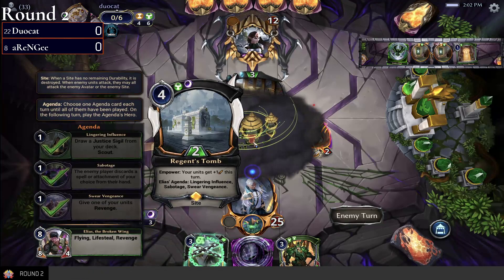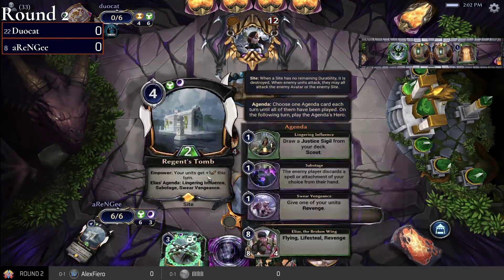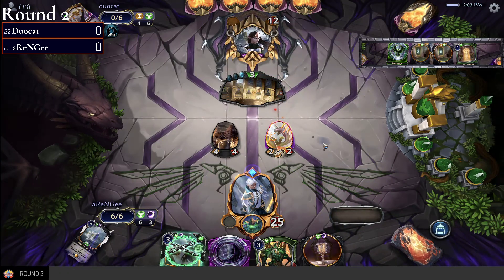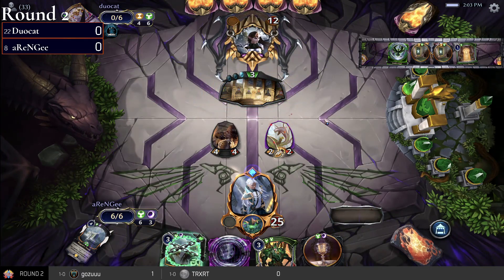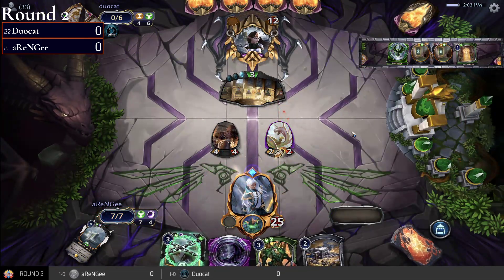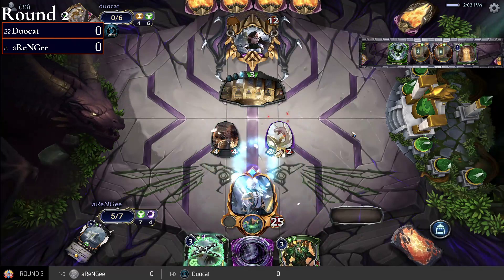Cast Out puts enemy units in hand, and can Amplify, but that's not going to do anything here. The text on Speaking Circle is going to get rid of the Regent's Tomb — it says at end of each turn, if the enemy player has a site, kill it — so that's going to kill the site and summon a unit.